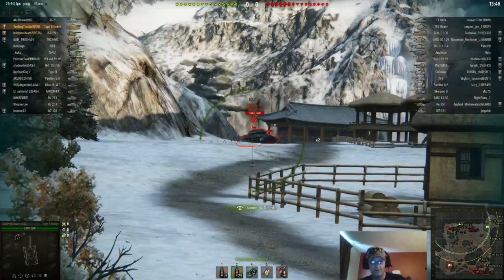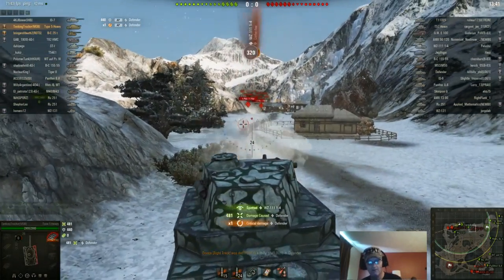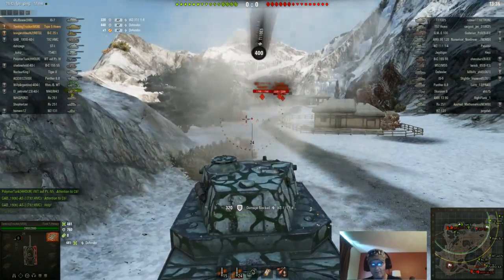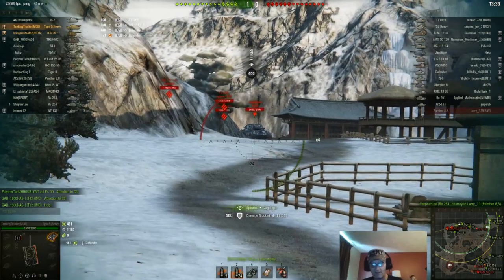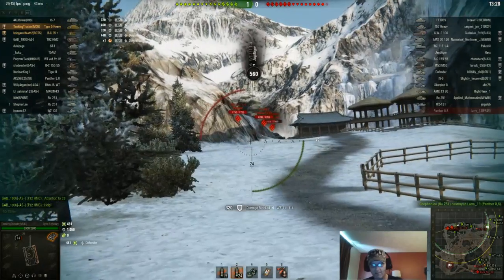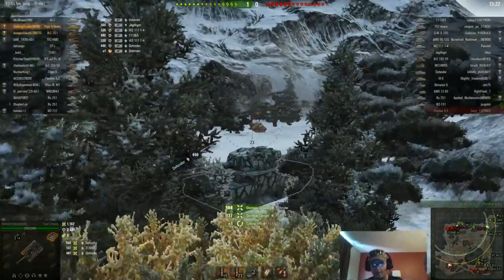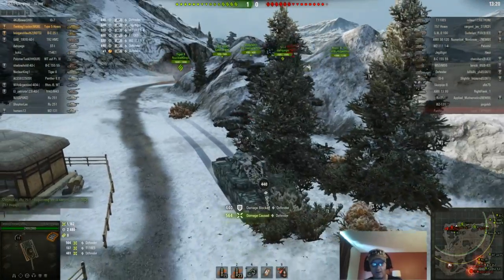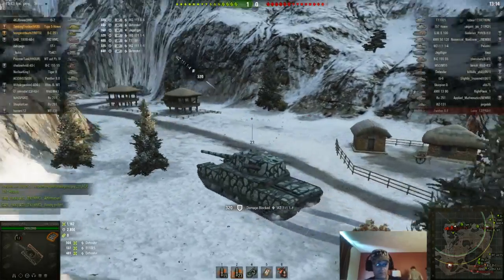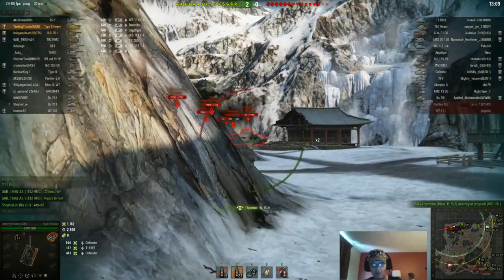I've been playing this Type 5 Heavy and I'm usually not the type of person to say a tank is overpowered and should be nerfed, but I'm thinking the Type 5 Heavy and Type 4 need to be changed back to the way they were. I've already bounced 2800 damage and I end up holding this flank pretty much by myself — the Tiger 2 is back there and the 5041 breaks off.